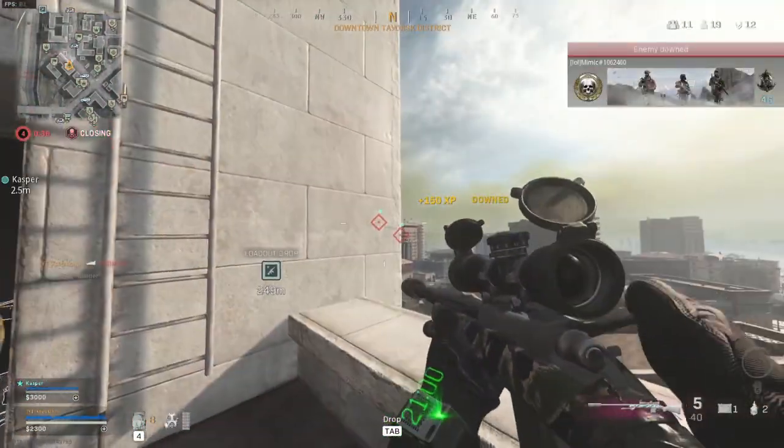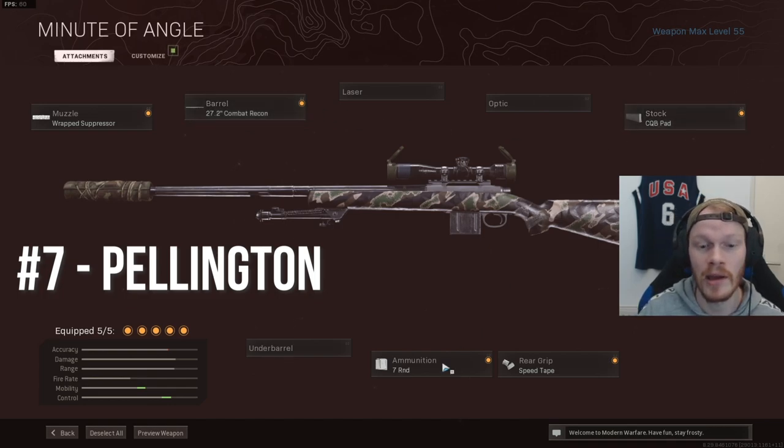But if you do want to run the Pellington, this is the best class setup. Use a Rep Suppressor, the Combat Recon barrel for the extra bullet velocity, the CQB Pad for the sprint to fire time, the 7-round ammunition type, and the Speed Tape for extra ADS speed. This is a very good and balanced Pellington class setup.